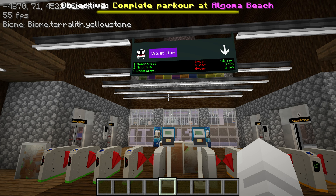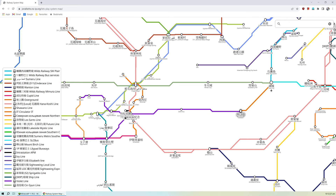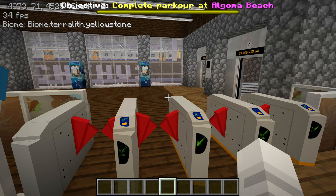Complete parkour at Algoma Beach — let me check the map where that is. It's over here and I'm over here, so I just take the violet line westbound, the branch to Minocqua. Looks like the next train is in two minutes.